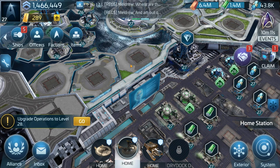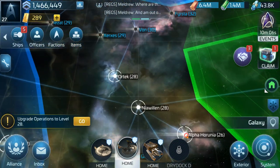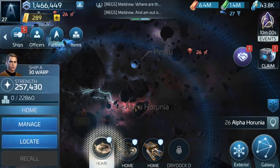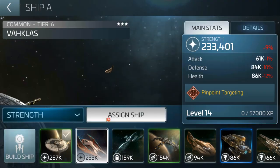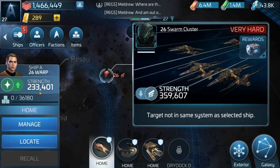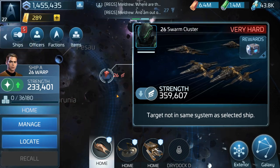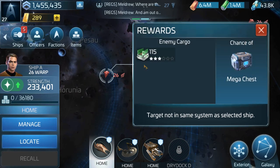Now in a previous video I did actually tell you about a spot that I was farming over here, which is Alpha Horonia — I can't pronounce it properly. I've actually been taking my VAC class there; that ship could take out quite a few of these. As you can see I'm running 233K power and these ships are 359K power, but I could take around about five or six of them out before I need to repair. So they're not that bad.